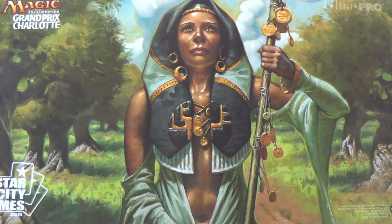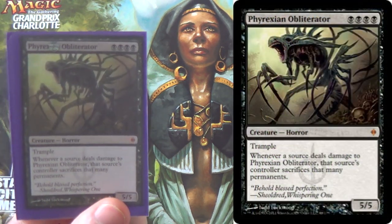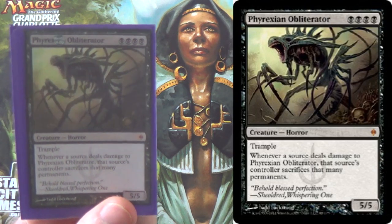We didn't get as much from Eldritch Moon, at least not that I could see, in this particular color combination for this particular strategy. We'll get to some of that later. There are four of each card unless I say otherwise — we have four Phyrexian Obliterator.